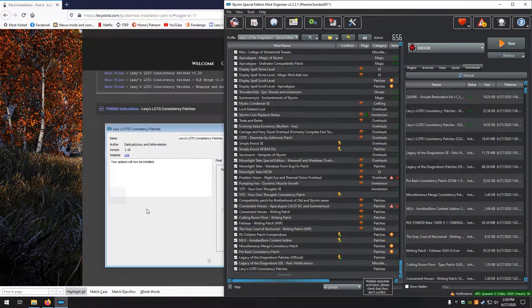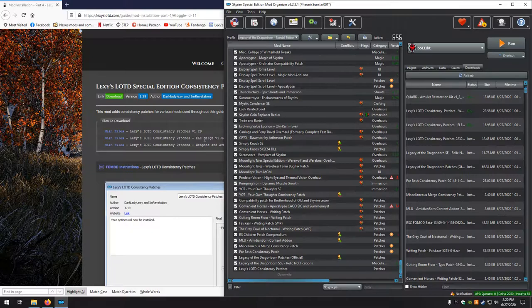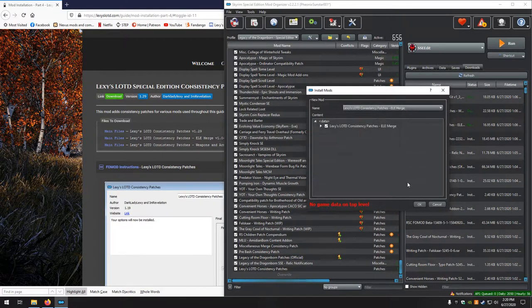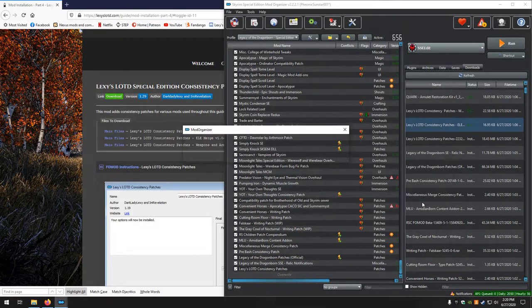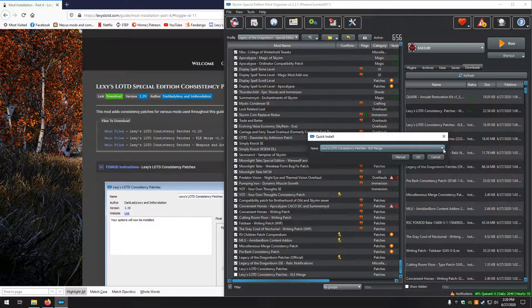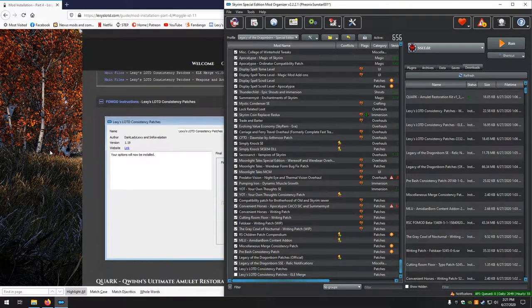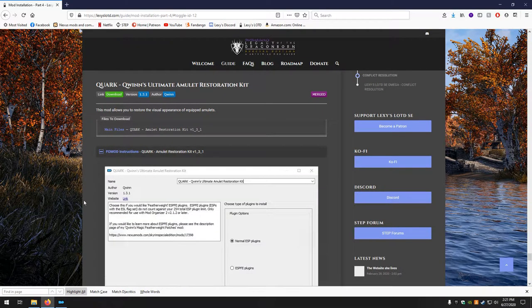Activate those. The other two are the ELE Merge — make sure to change the name. Set data, looks good.